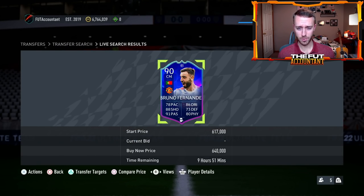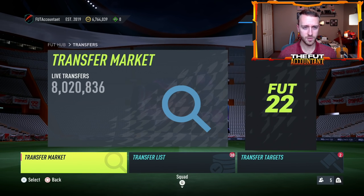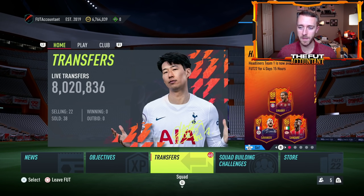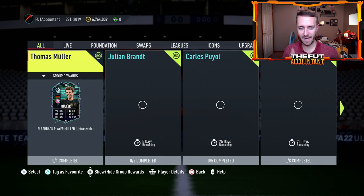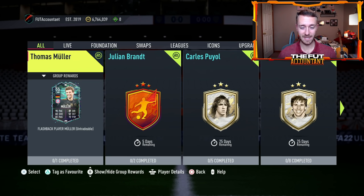Looking at the market right now, stuff is dropping a little bit and I think you'll see more of that today on Monday. When the SBC drops, more prices will fall as people who didn't know about the leaks react and sell to fund it. One key thing to watch when the SBC drops: how long is it available? If it's only available for three or four days rather than the usual seven, that would suggest EA plans to release another one soon to keep draining coins off the market.